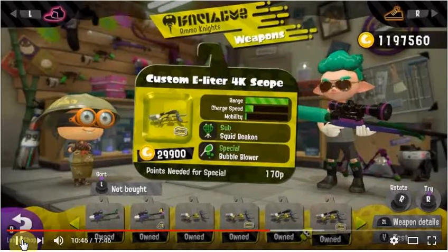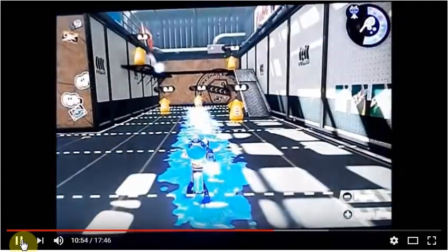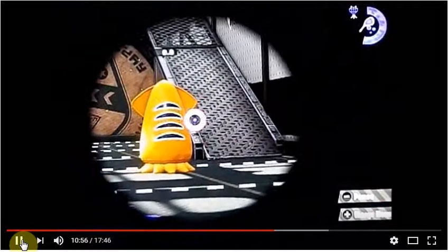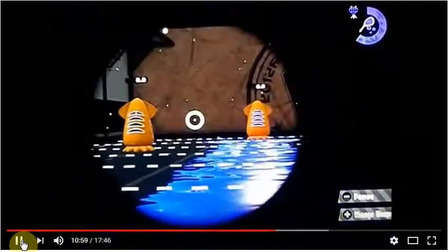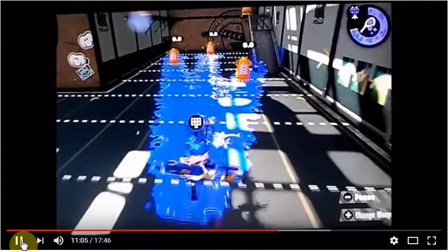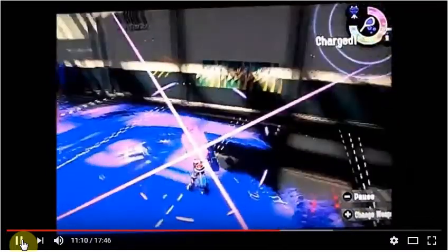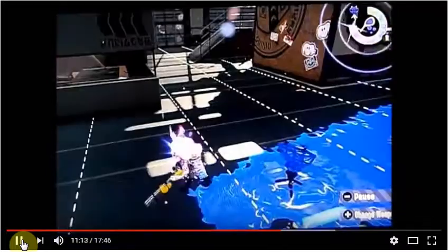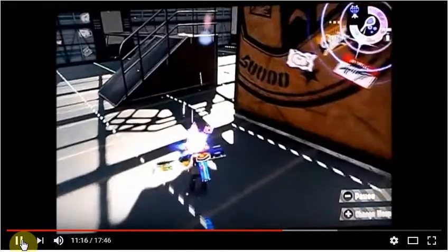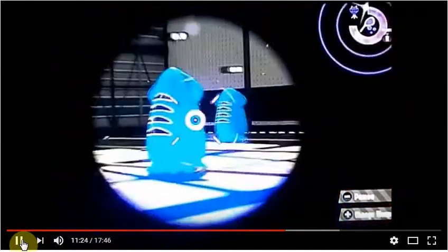Now we get into the Custom E-Liter 4K Scope — pretty much the same as the regular Custom E-Liter 4K, just with the scope. Same great range. It has the Squid Beacon and Bubble Blower. The Bubble Blower causes explosions and is a great distraction — it also causes a lot of ink spread. If you Bubble Blower during a Splat Zone, the bubbles can slowly float towards the Splat Zone, and if you shoot them, anybody near it is going to get a really big splat. That's kind of cool.